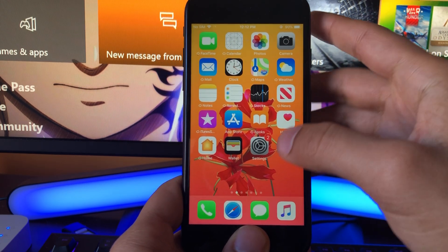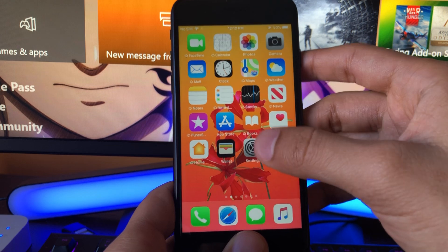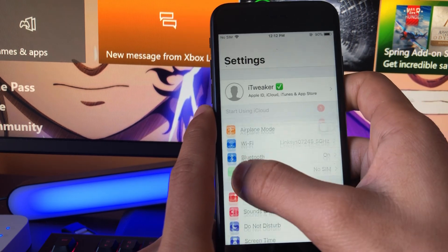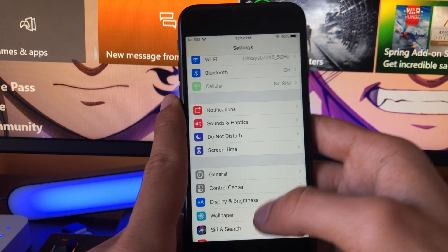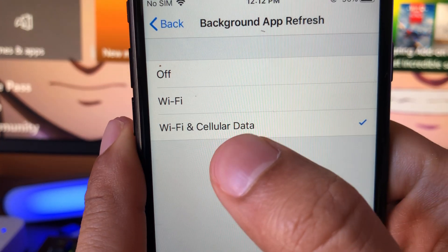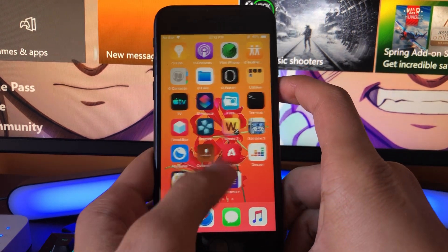I'm going to show you all how to download it for absolutely free — it's really easy. If you're on iOS, there's one step we have to do first: turn Background App Refresh on. If you're on Android you don't need to worry about this step. So once you're in Settings, find General, then Background App Refresh, and make sure it's turned on to Wi-Fi and Cellular Data, just like I have it here. Once you've done that, we can continue to the next part of the download.